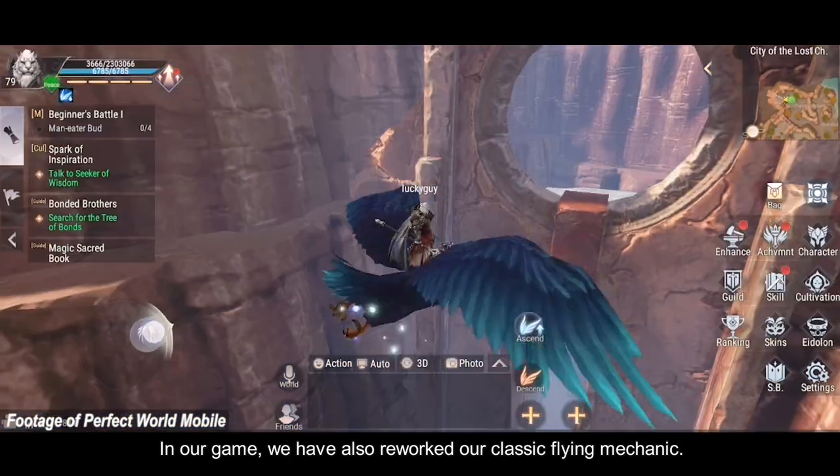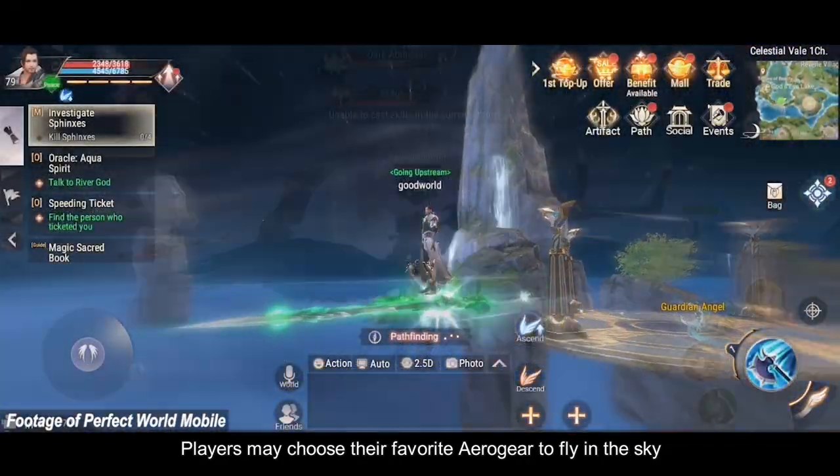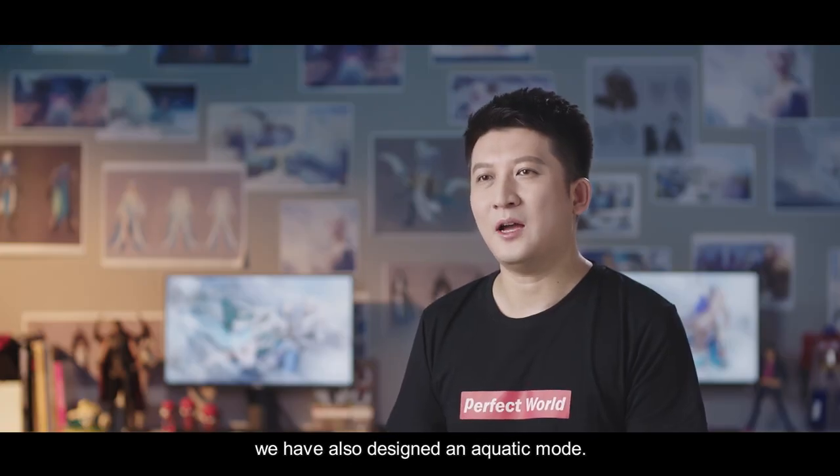We also have a mode of flying in the game. The player can choose their favorite flying machine to fly in the air, and can connect with their friends in the air. Apart from the air and the ground, we also have a water space.